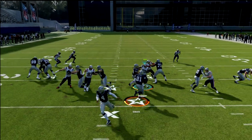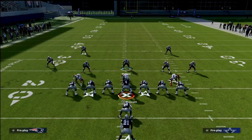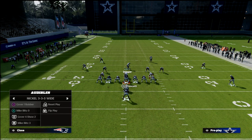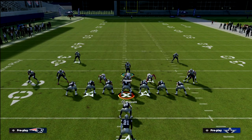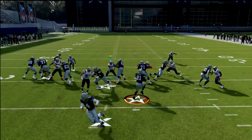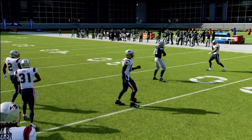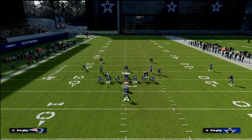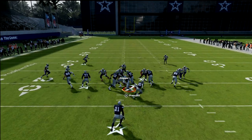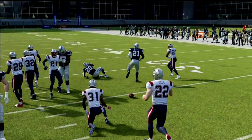For halfback power O, same basic thing — shoot right down the A-gap where that gash is going to open up. Cover 4 Show 2, shade coverage up, pinch D-line, crash the line out. Even if they pick up your user on power O, that's fine — your safeties are coming down on the off-tackle run, which is what makes this such a good run defense. You have backside support either way.